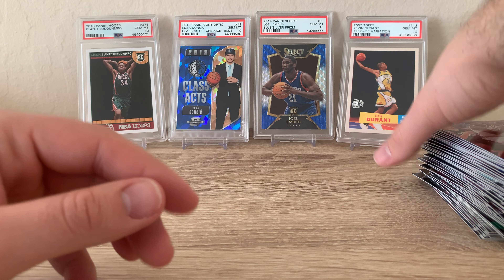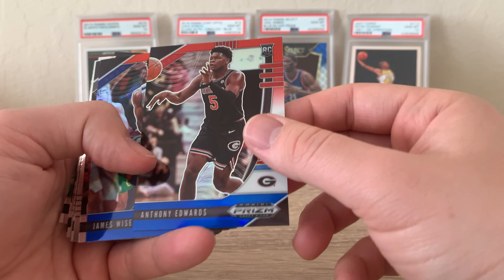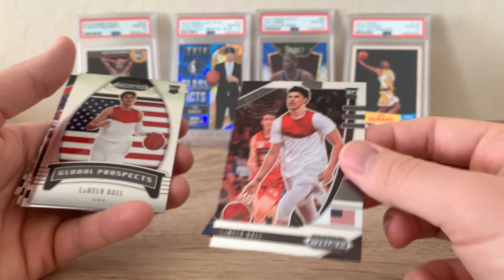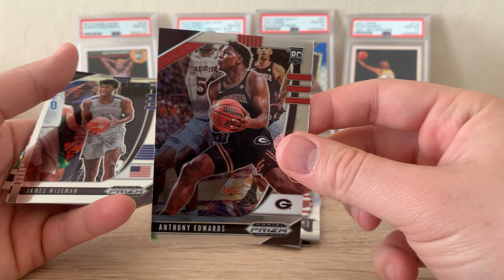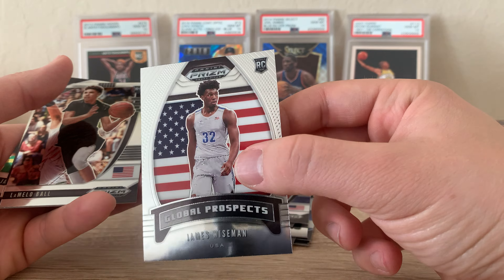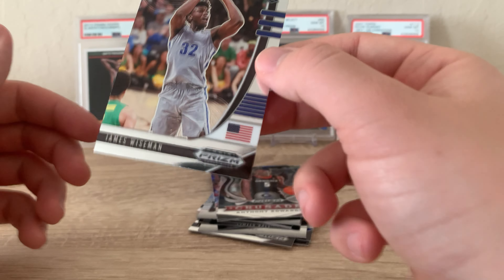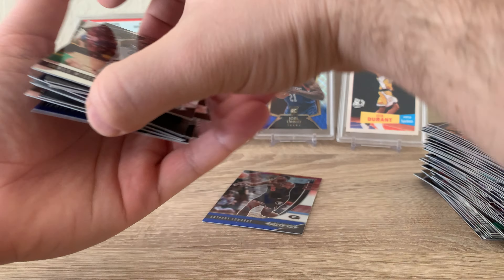Quick little recap over the top pulls we got today — these are all going to be getting sleeved and maybe top-loaded. Nice red, white, and blue Anthony Edwards, nice red, white, and blue James Wiseman, a base LaMelo Ball, nice looking card Global Prospects LaMelo Ball, base Anthony Edwards, nice James Wiseman and a really nice Global Prospects James Wiseman — that's a sick card. LaMelo Ball action shot, nice Anthony Edwards Crusade — very nice card. And last is this jump-shot James Wiseman base — pretty nice.